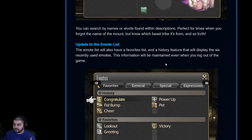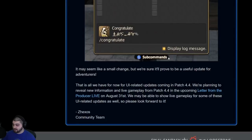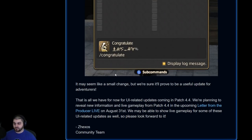The emote list is also getting something similar to the mounts and minions list — a history feature that will display the six most recently used emotes. The emote list will also have a favorites list, and this information will be maintained even when you log out of the game. So you can see history, favorites — just a lot of small quality-of-life things for people who make use of these features frequently and don't want everything taking up hotbar space.